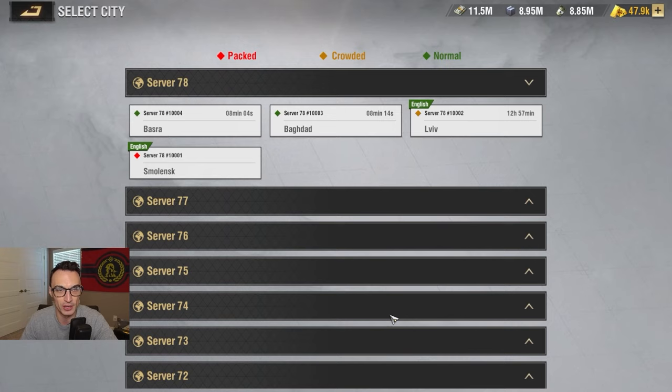It looks like server 78 is the newest server. If you're going through this process, one piece of advice: go to the newest server. That way you have the most even playing field possible. You don't want to take a dead account from an older server and move it to another older server — unless you're talking about spending hundreds of thousands of dollars in a very short time, there's really no realistic chance to catch up. So move it to the newest server.